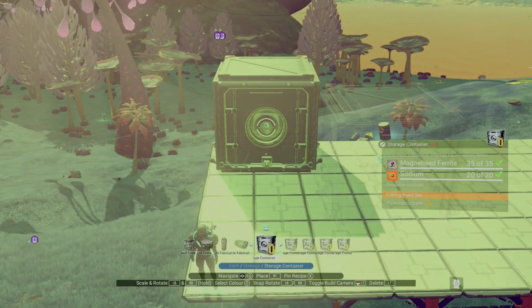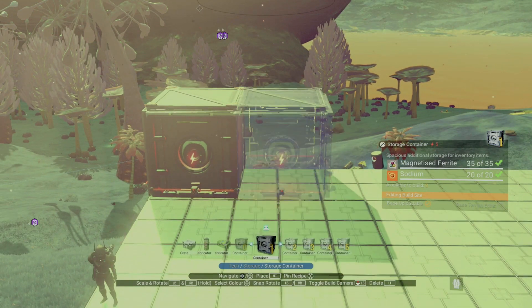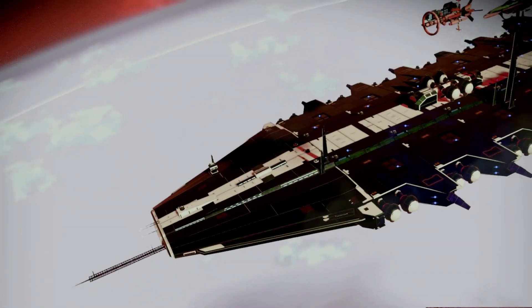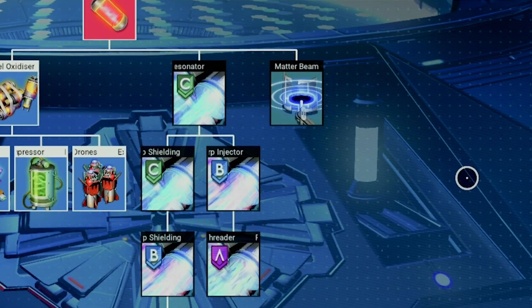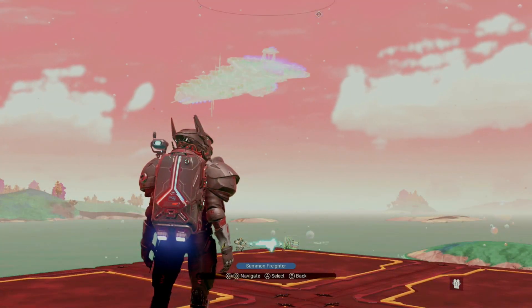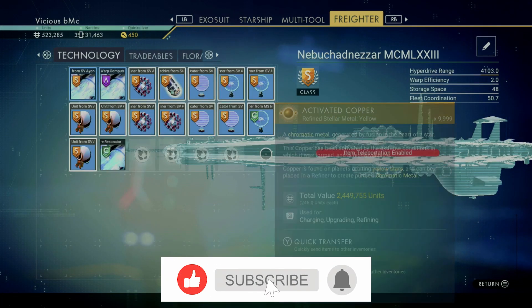Number 4: when you're building your base, it can be a pain to worry about where you're placing all 10 of your storage vaults, assuming you have all 10 unlocked. For an easier option, put all of your storage on your freighter and make sure to have the matter beam installed. Wherever you are, all you need to do is summon your freighter, and once you bring up your inventory menu, you can easily use the d-pad or arrows on PC to scroll over to each of your storage containers.